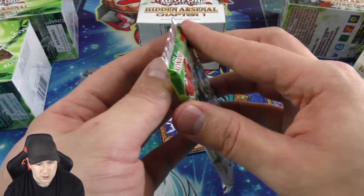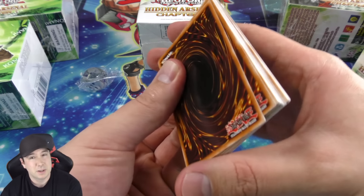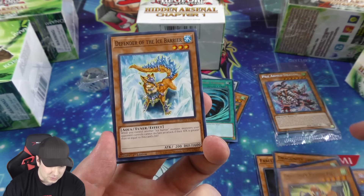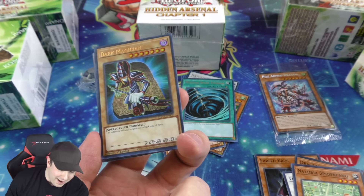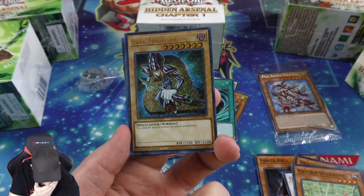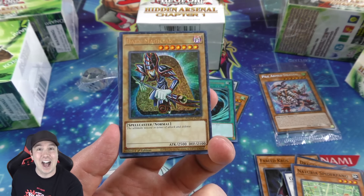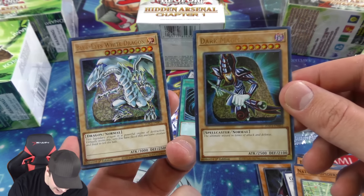Pack number two — really exciting. There's a mix of old and new cards, three foil cards and one terminal common per pack. Goyo Guardian — very nice. A lot of Naturia love here. And then — oh my gosh — a terminal ultra rare Dark Magician, absolutely stunning looking. Wow.